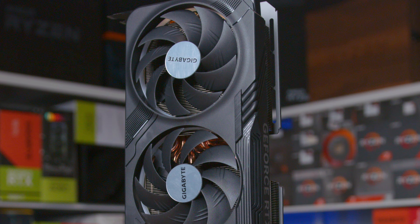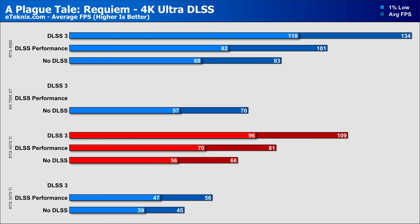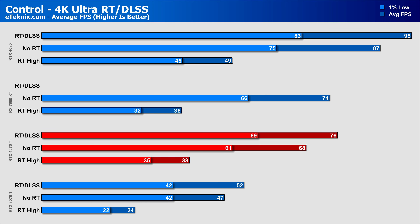An area where Nvidia have always typically done better is ray tracing, even though AMD have stepped up their game too. In A Plague Tale: Requiem, which has upscaling but no ray tracing, the 4070 Ti comes in around 45% better than the 3070 Ti without DLSS and the same with DLSS set to Performance mode. Being a 40-series card, the 4070 Ti can harness DLSS 3 frame generation, boosting performance by another 34% to reach 109 FPS. In Control with ray tracing enabled, it sits just above the 7900 XT in ray tracing performance, and enabling DLSS pushes performance up by a whopping 100%.